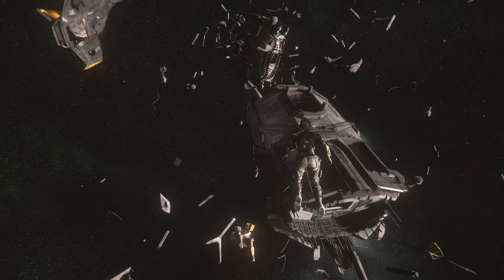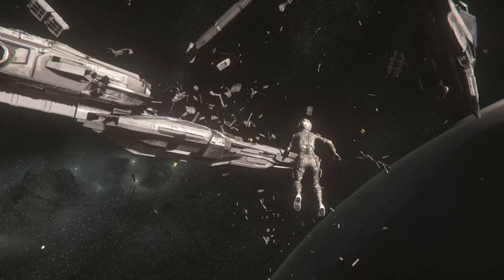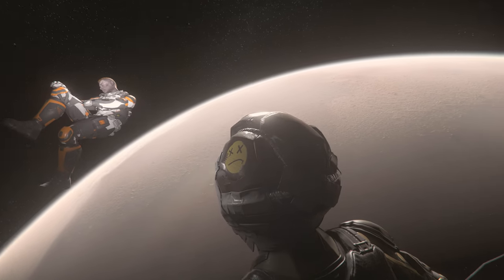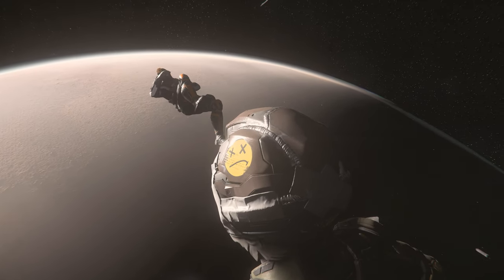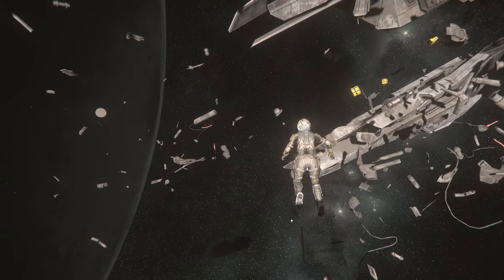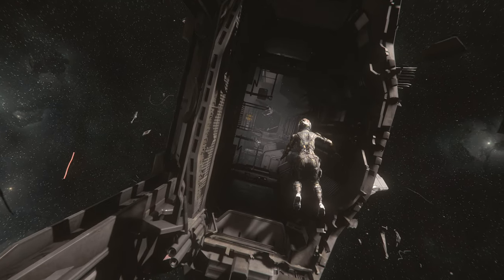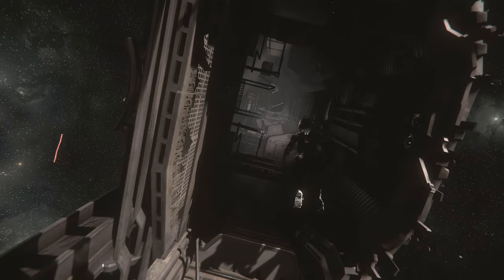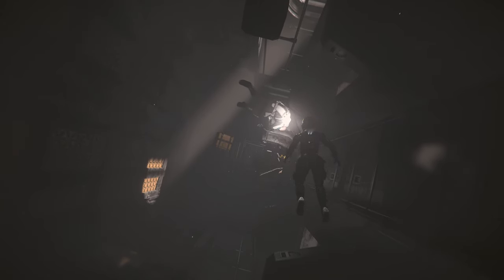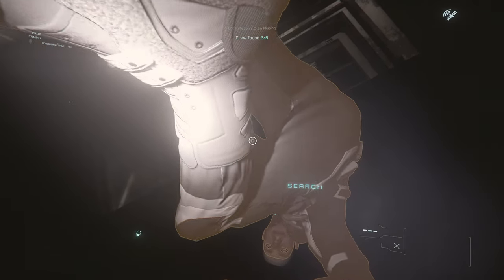With most game versions, exploration has been improved, so we have less and less the problem of not finding missing crew members and being unable to complete the mission. A tip for searching in debris fields: make your own search plan, working systematically from the outside to the inside. Often there are crew members in the stern and cockpit area outside. The locations are not always the same — the whole thing is randomly distributed. Most of the time we look for several crew members inside the ship, who are distributed there.